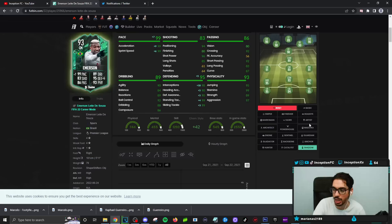I was trying him out on the anchor, but I always revert back to the shadow chemistry style because the extra interceptions is really helpful considering he's at a pretty decent height, but it's just the acceleration and sprint speed. Pace in this game is such a relevant thing that it just feels super necessary to give him that chemistry style. When I was using him I was like, nah, I need the extra pace and acceleration.